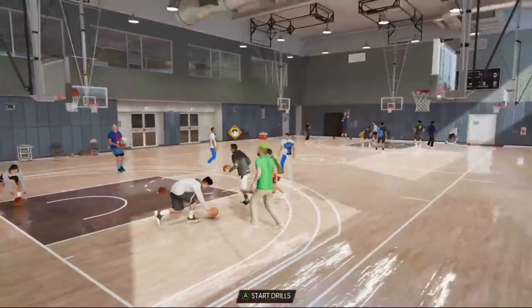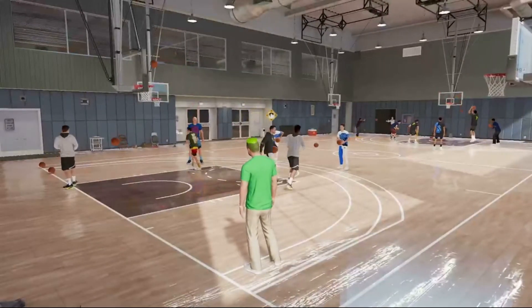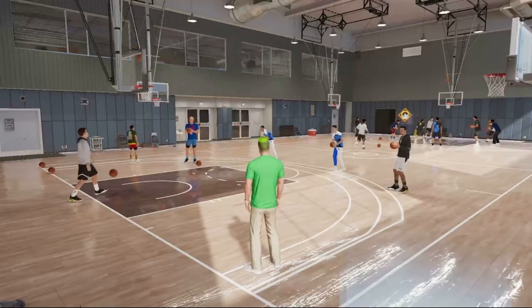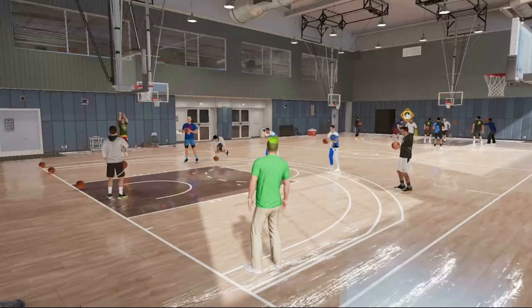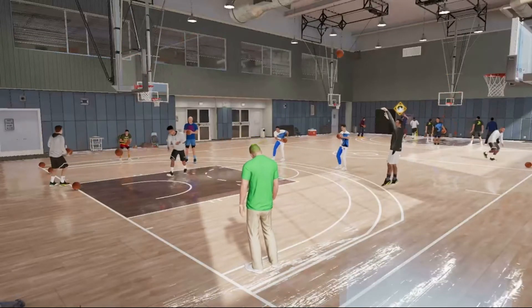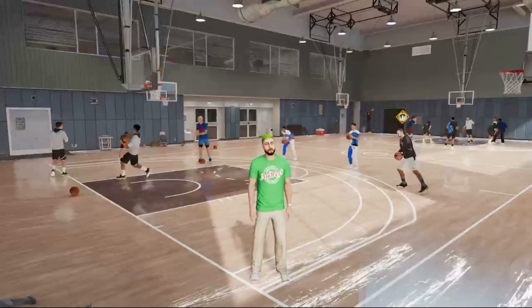Go inside, talk to the Chris Brickley NPC, and start the drills. It gets progressively harder with each game, but once you upgrade your player you shouldn't have any problems finishing them. Once you win all five games, you get the Mamba Mentality badge as well as those four takeover perks shown earlier.